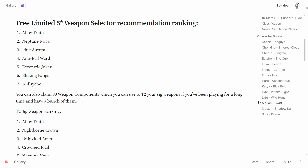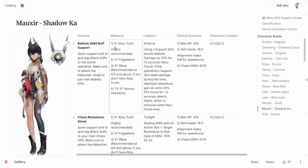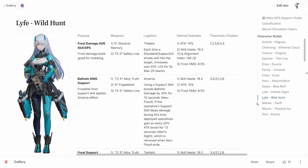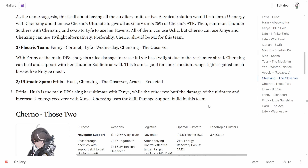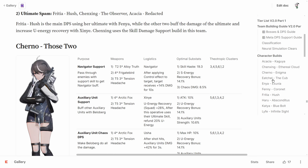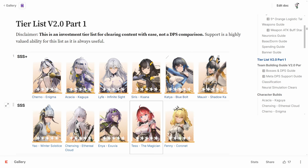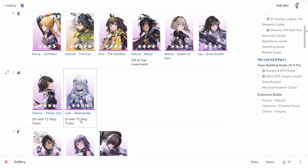First, as you can see here, Alloy Truth is the first priority. It's been the best bang for the buck since launch because it gives a massive attack buff for your main DPS, and it can be used on any operator with SMG — not just Moxer's Shadow Car, but also Wild Hunt and 4-star Journal. It's a very valuable weapon that has been useful for a long time.